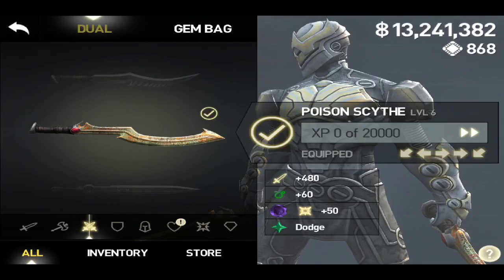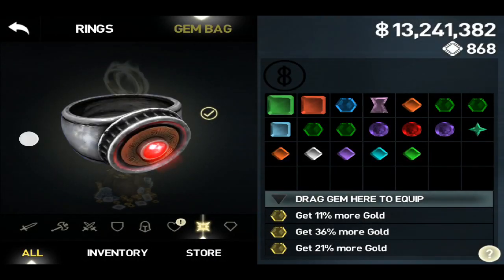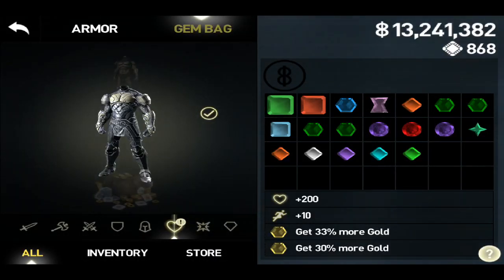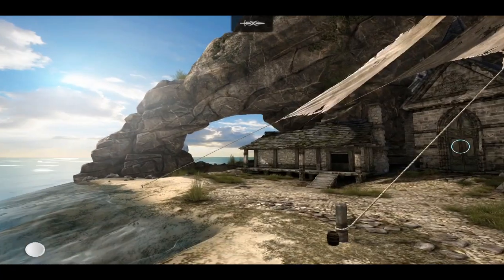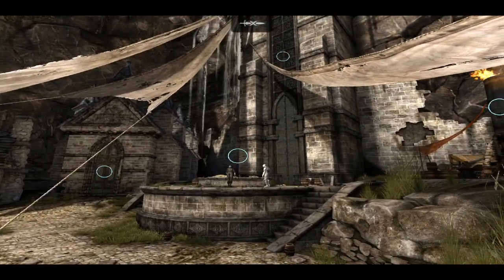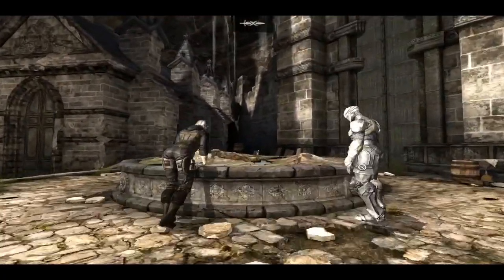I talked about gold gems in my first video but I didn't go very in-depth, and I wanted to do that here because they're probably the biggest part of making gold. As you can see, I have a lot of gold gems — about five — and they're all pretty high level except for the 11% one. These add up to about 130%, which is more than double the gold I would normally get. You really need to get those gems and keep grinding and forging them to get better ones.